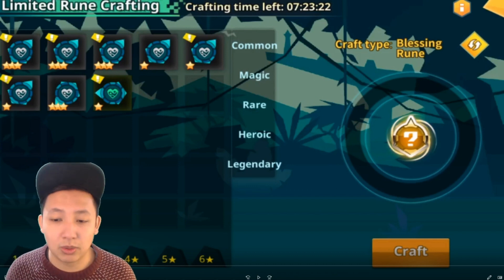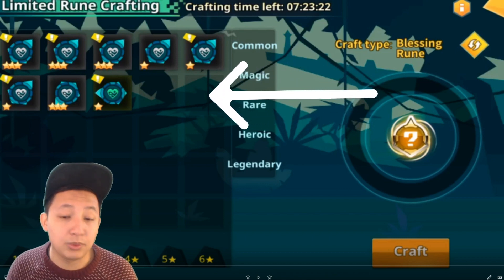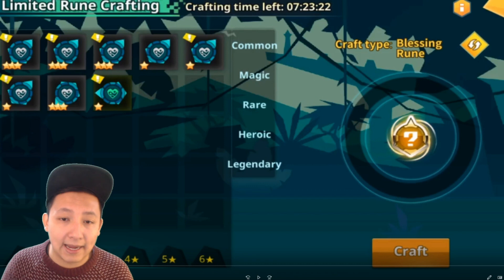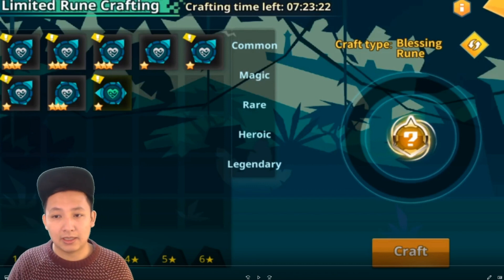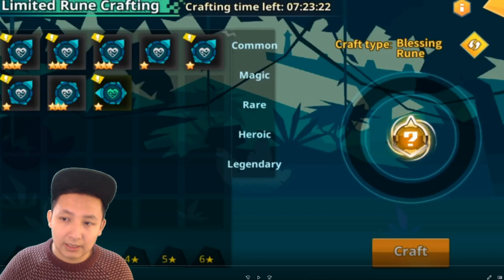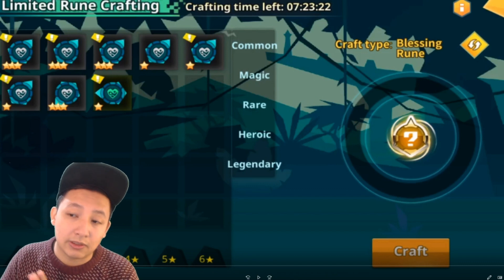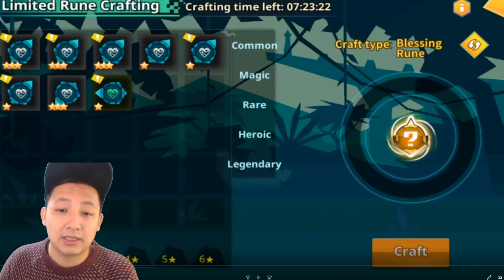Looking at the UI of the event, you can see that on the left hand side there's a list of runes that you probably have in your inventory. And on the right hand side, it's a circle that is going to fill up as you feed it runes that you want to convert into something better. You can see in the yellow text it says craft type: blessing rune, which infers that you're going to be locked into one set of runes. They're going to convert a bunch of blessing runes and craft it into another better blessing rune.